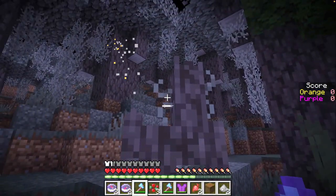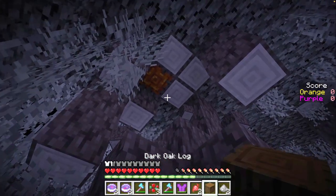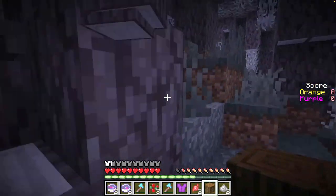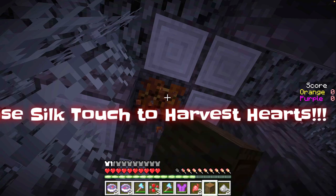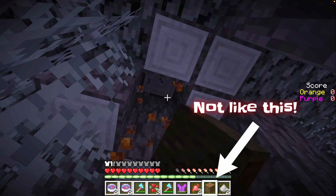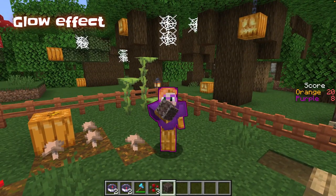You can't kill a creaking, but when you attack it, a particle trail will show you where its creaking heart is. If you destroy or harvest the heart, the creaking mob will disappear. The creaking heart is what you are collecting in this game — try to get as many as possible before the game ends. But make sure you use your silk touch axe, or else the creaking heart gets destroyed. Oopsie daisy! When you have a creaking heart in your inventory, you start glowing — look!